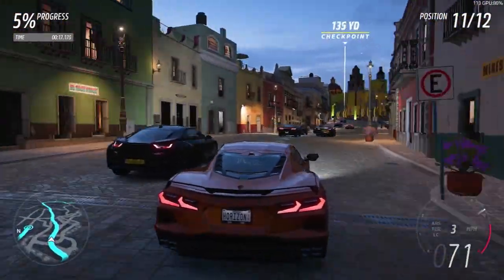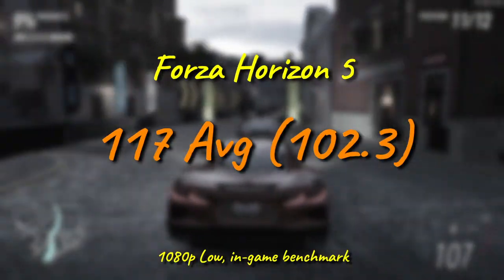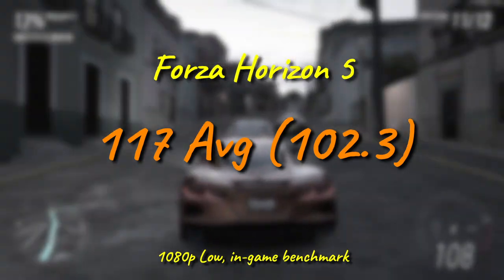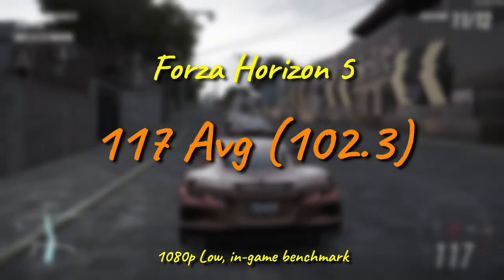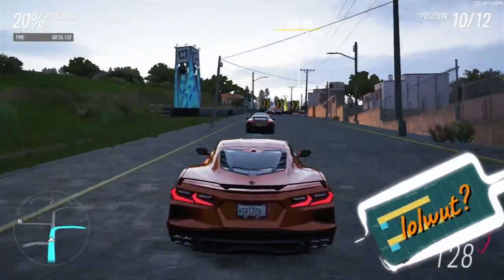Forza Horizon 5, like Borderlands 3, puts the extra CPU cores to use, though this time for a slightly less impressive 5.5% increase to 117 FPS on average. More impressive is that the minimum climbs almost exactly the same percentage, hitting the triple-digit mark this time. And once again, we're left wondering just how Linus got this platform to perform so poorly while overclocked.